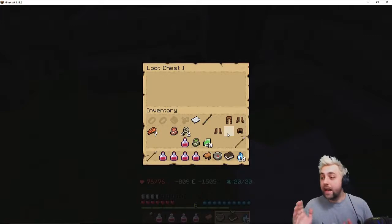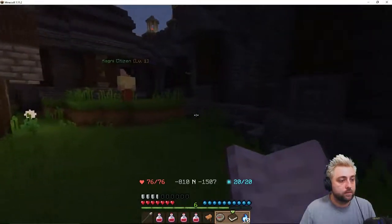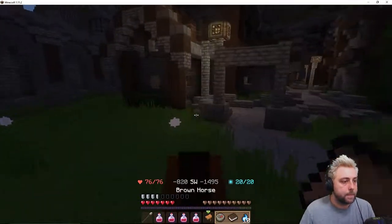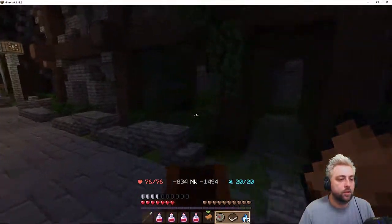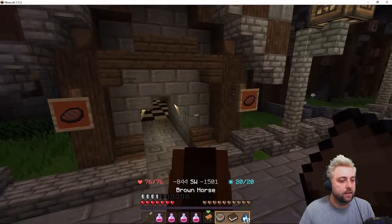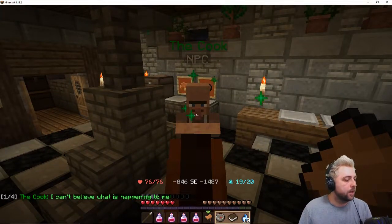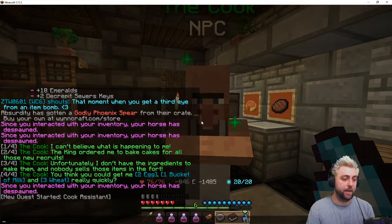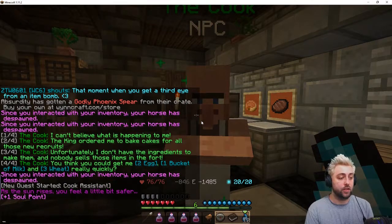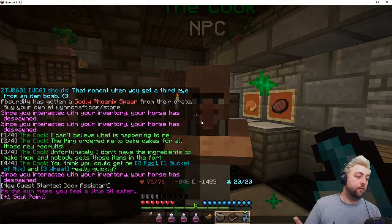This is good. Our next quest is in the forest so we get to finally go into the forest after this. Let's get back on Mr. Brown Horse. That'd be so cool if you get to name these. We can see this — that's where the meat is and this is where we talk to the cook. Thank you very much. The king ordered me to bake cakes for all those new recruits.